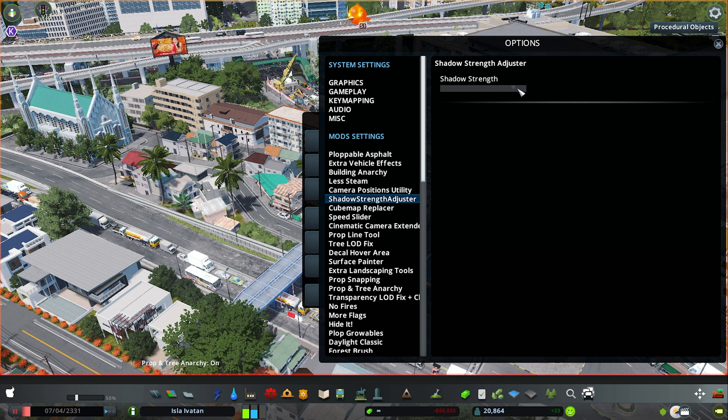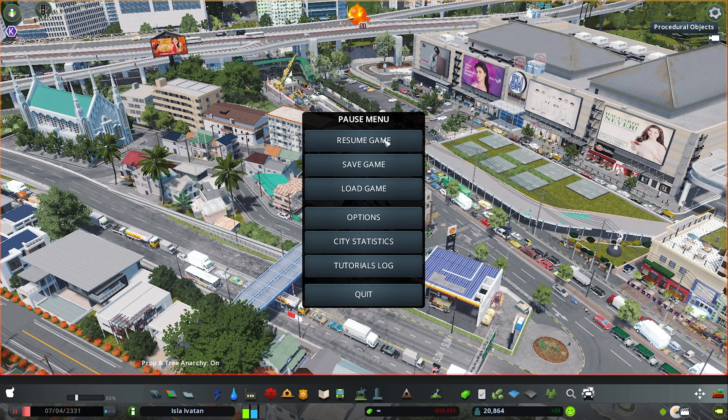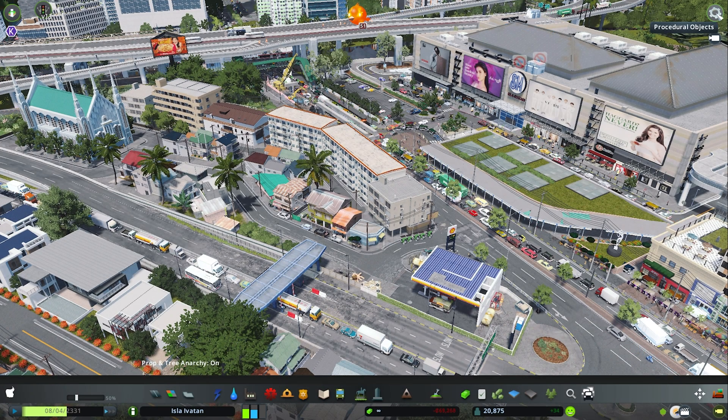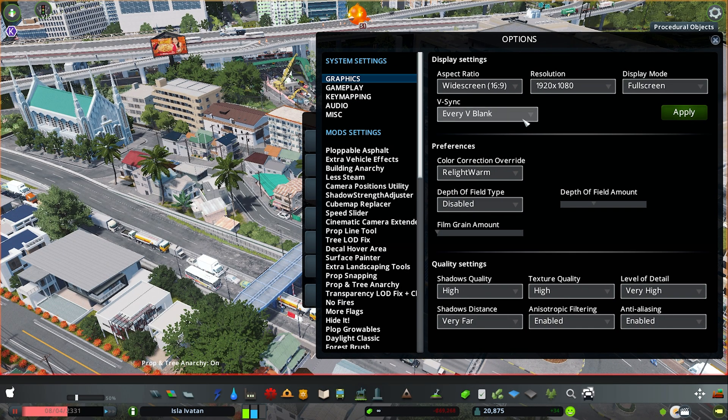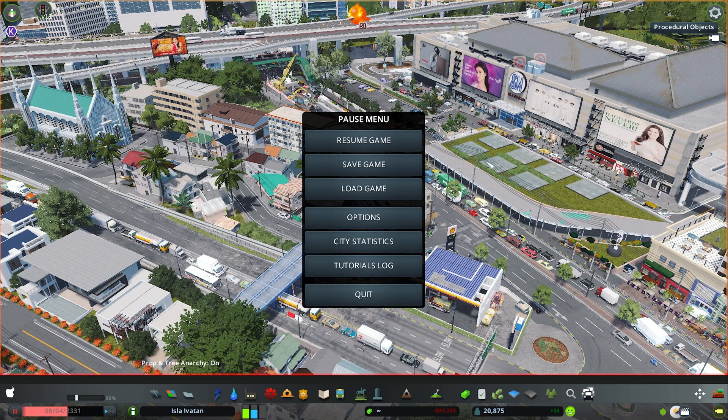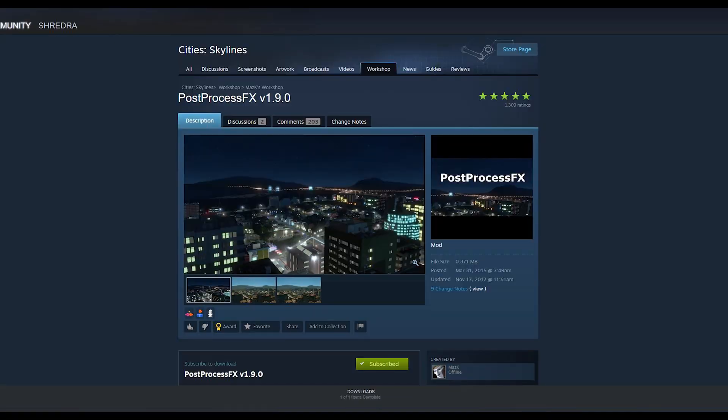Before we go to our next two mods, let's go to Options and Graphics Settings. Turn off V-Sync, disable anti-aliasing, and hit Apply. The next one we're gonna talk about is the Post Process Effects mod by Mas.